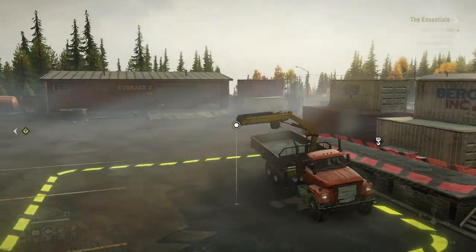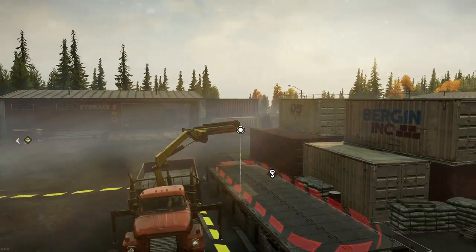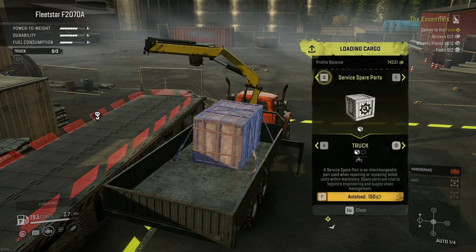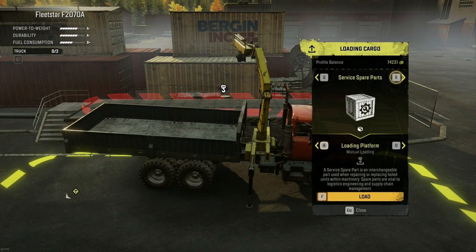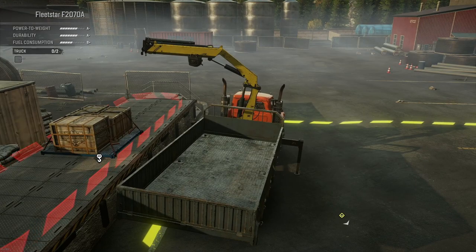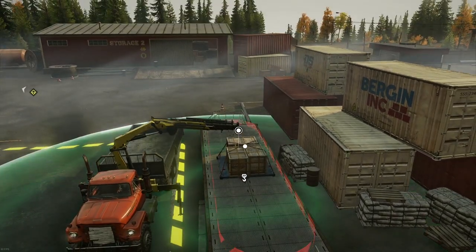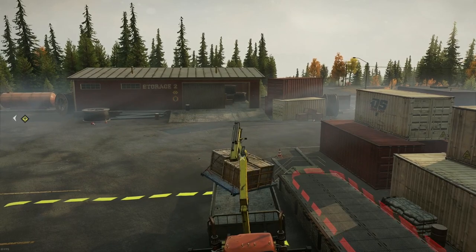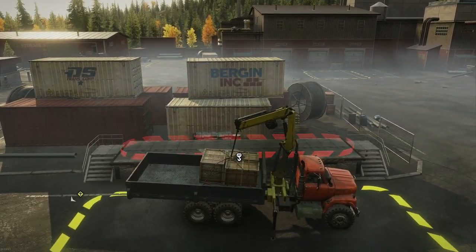What I'm going to do now is load up vehicle spare parts and do the next mission. The next contract in the sequence requires cargo loaded — vehicle spare parts, two units of it. So we'll get those loaded up.